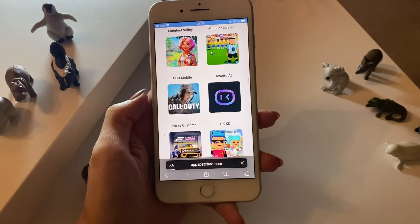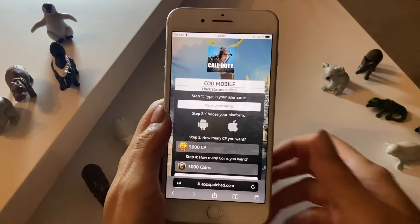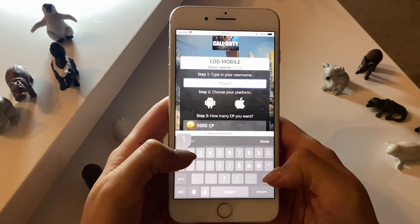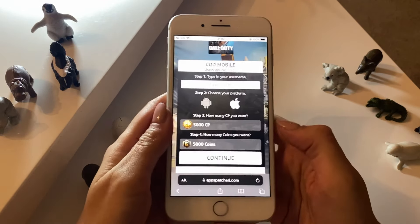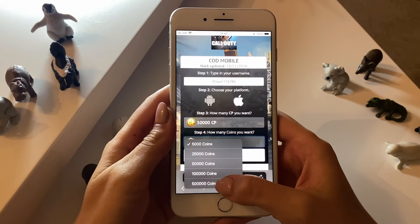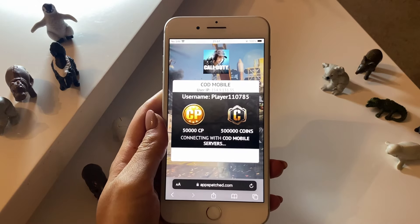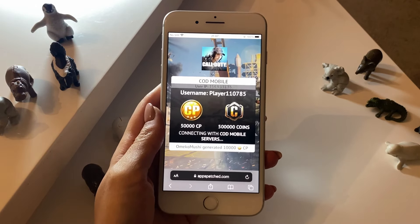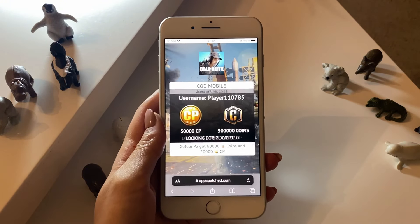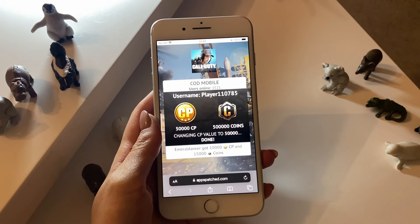I found the app, tapped on it, and then what I want to do is type in the username I'm using within the app, choose the platform that I'm using, choose the amount of CP and coins I want to get, and then tap on Continue. Once I'm done tapping on Continue, it will start connecting to the servers of my app and adding in the value that I wanted.